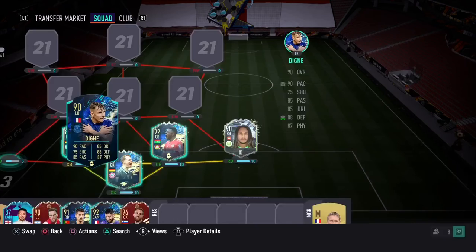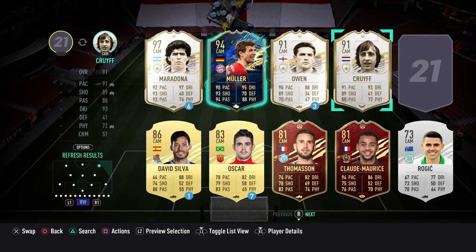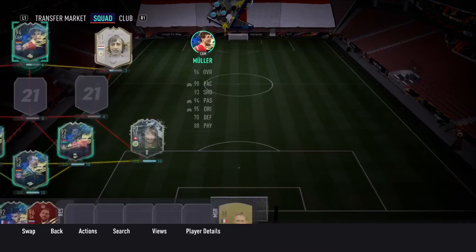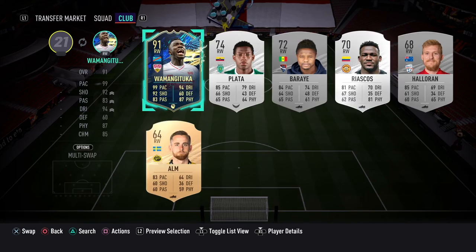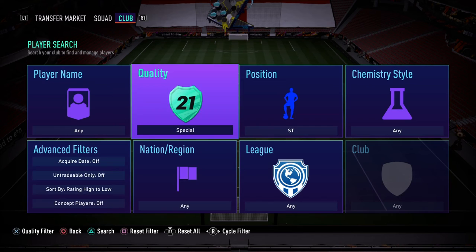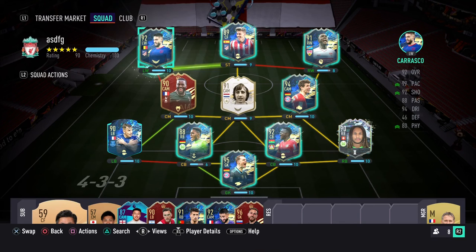At left back, we have the big boy Lucas Dini. At CAM, we are going to have Andombola. In centre mid, we're going to have Greif, and at the other centre mid, we're going to have Muller. At right wing, we're going to have the big boy Waman! At centre forward, we're going to have Marcos Llorente. And at left wing, we're going to have the big boy Carrasco.